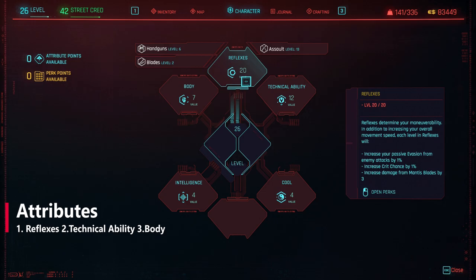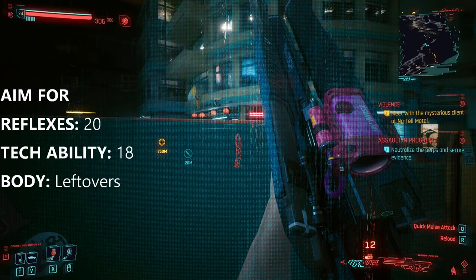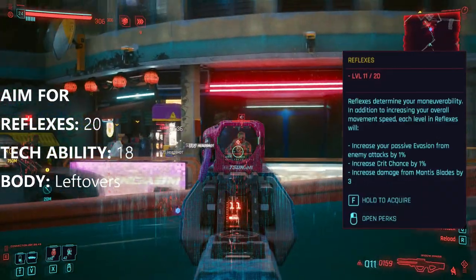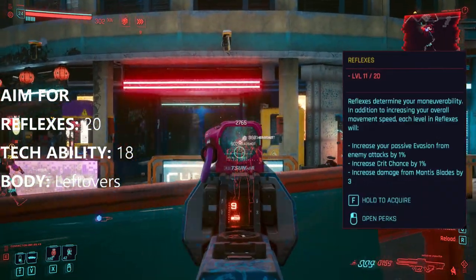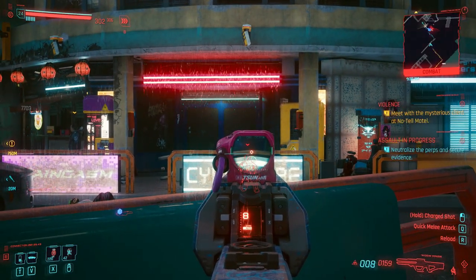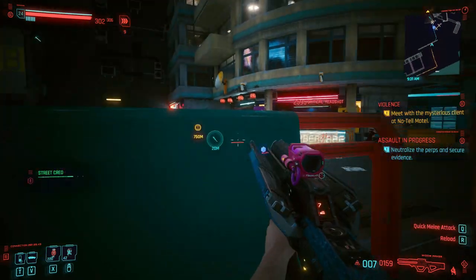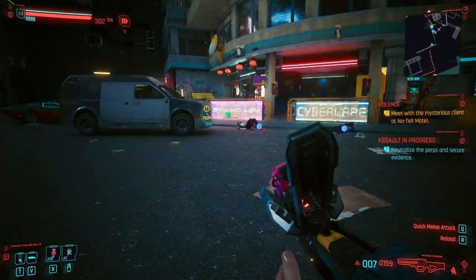Now let's get into your attributes. Your main attributes for this build are Reflexes and Technical Ability. Getting Reflexes to 20 should be your first priority to unlock some of the higher level perks which really bring this build together — it makes a huge difference to your damage output, especially the ones that give you a flat 35% increase to your crit damage.